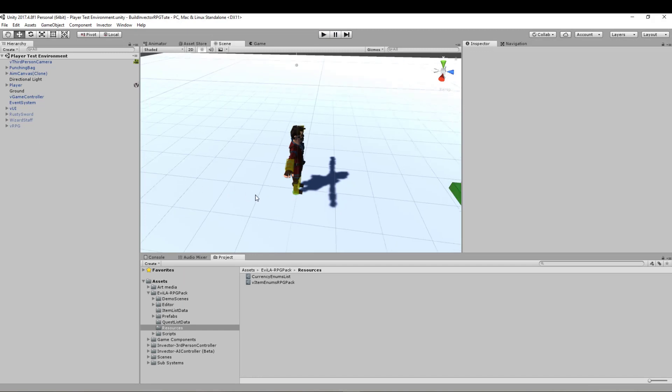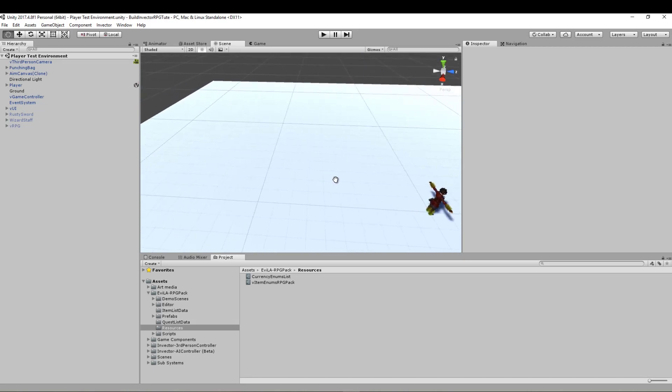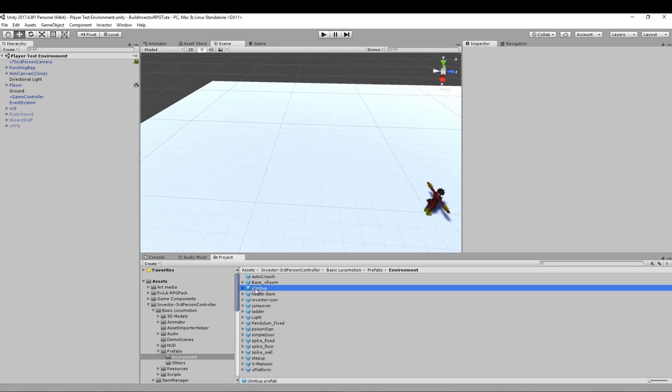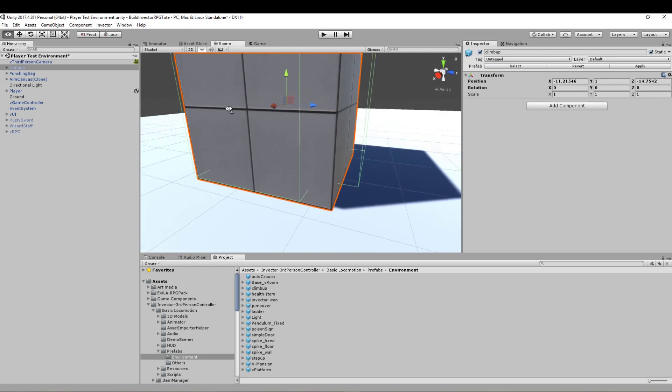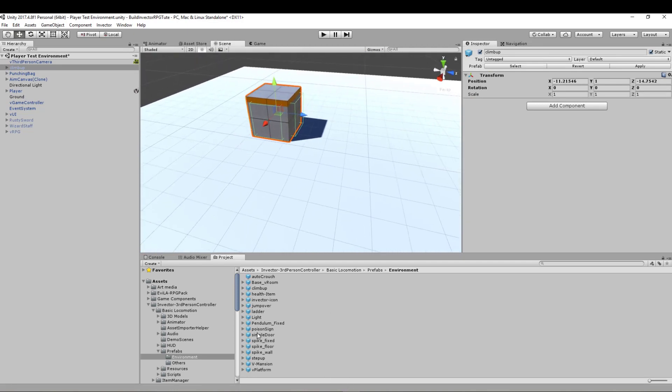This is what I wanted to do with this sort of scene — this test environment — so we can actually set up little areas and obstacles just to see how things work. What we're going to do first is go through to the third person controller basic locomotion in the prefabs folder. We've got environment and here we've got things like the climb up object. I'm going to pop that into the scene there and bring it up to the correct height. So now we've got our little climb up object there. I'm going to throw in a few more different things — we're going to have a ladder which we'll use shortly.